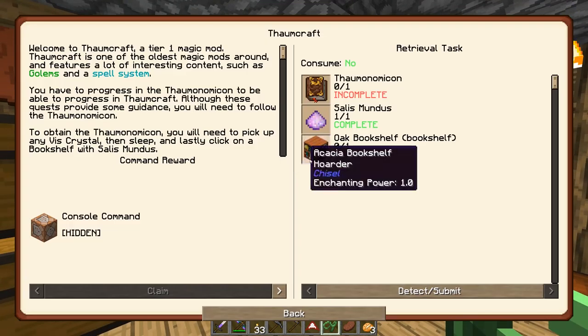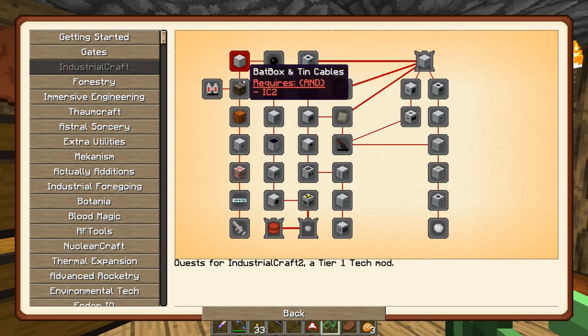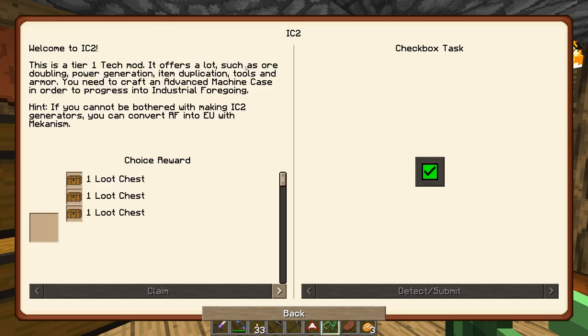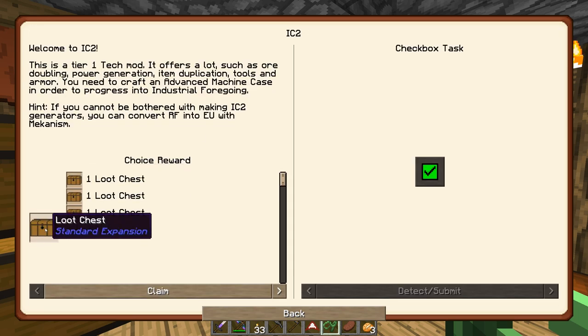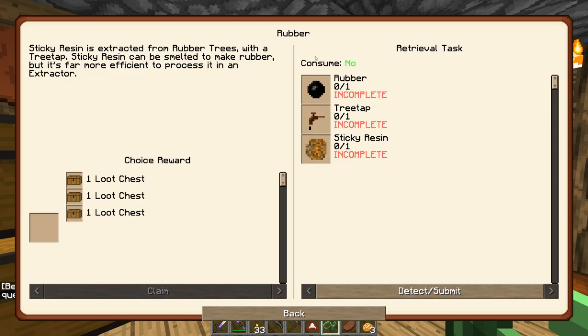Let's get started with looking at some loot boxes. We opened up a few mods last episode. If we have a look into Industrial Craft, this one is just a checkbox task. I'll just pick the first one - not sure why that has problems. And then we get into rubber and we get into a bat box and tin cable.